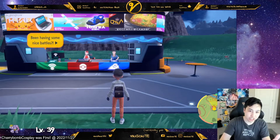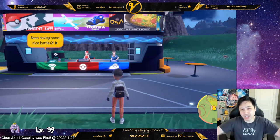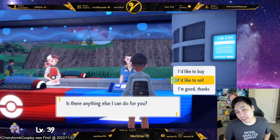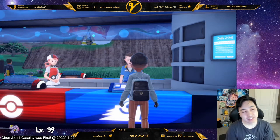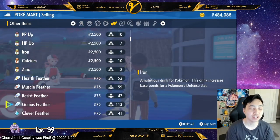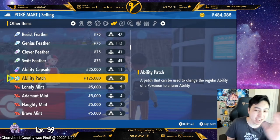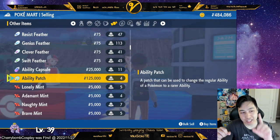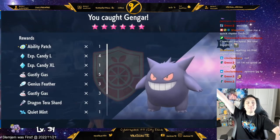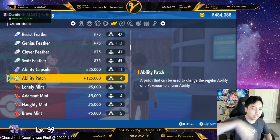Going to be real with you guys — there is a duplication glitch going around, and we're going to be using that. I'm going to show you how that's going to make you a lot of money pretty quickly. It involves a specific item: if you sell it, it costs 125,000 Pokédollars. If you haven't guessed it, it's an Ability Patch. The Ability Patch drops at a 1% drop rate from a 6-star Tera Raid. However, your man here hit the jackpot with that 1%, so I'm able to use the glitch to get you more.